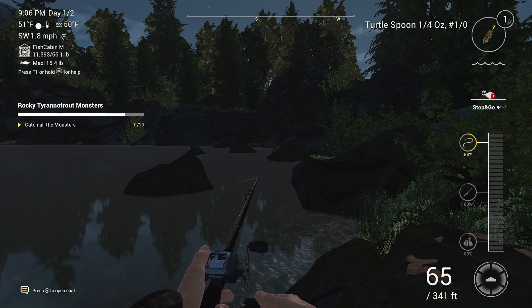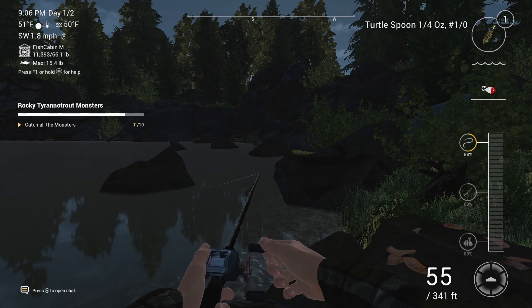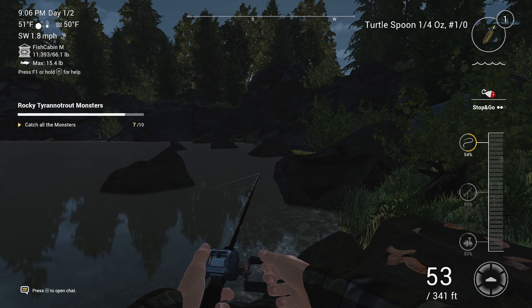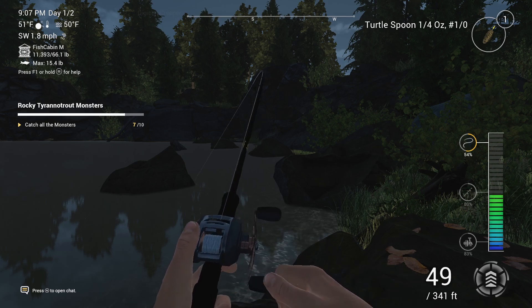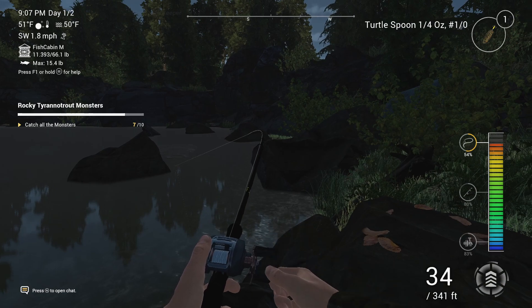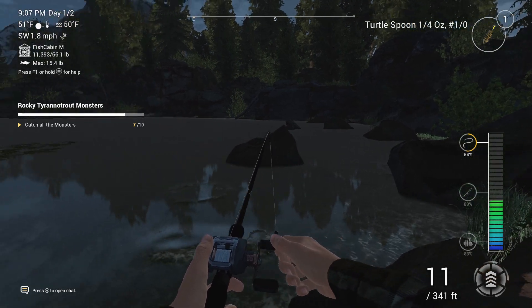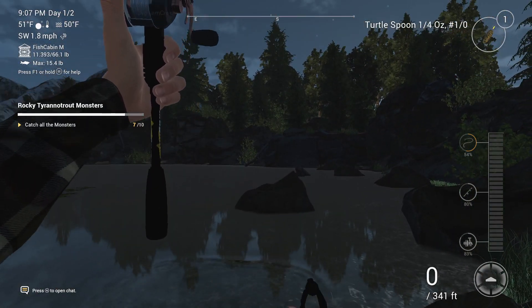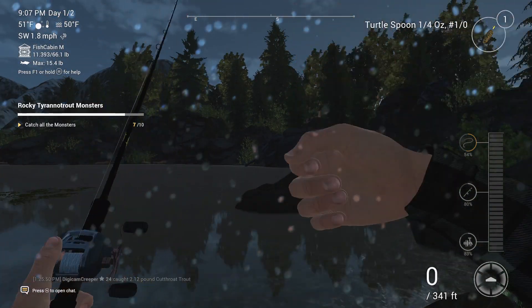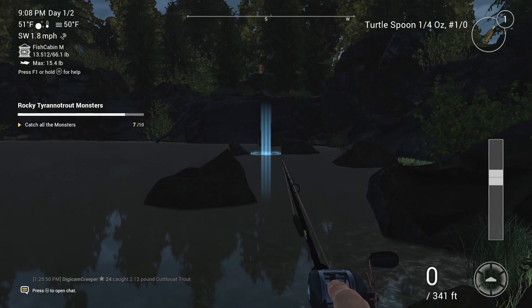I'm thinking about getting either a 3060 or 4060 just because they're the more economical options right now and they're modern. There's probably some newer or better cards I could get, but right now that's probably my best option. What do we got here — I think we just got a cutthroat. Yeah, cutthroat. The night fishing here is phenomenal. That was a bad stutter.